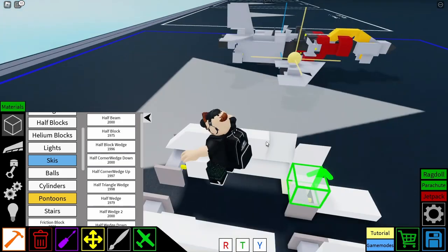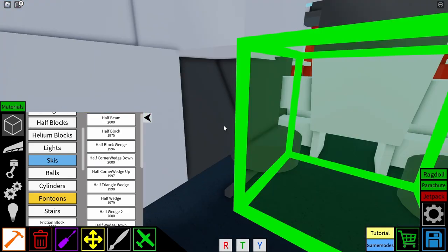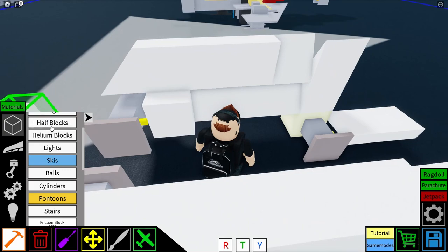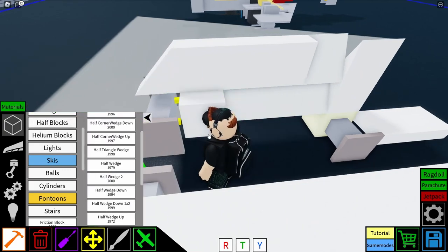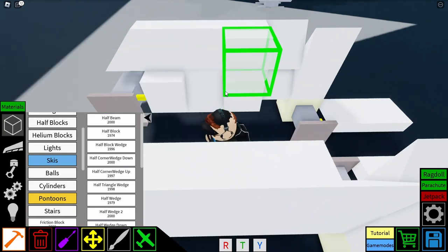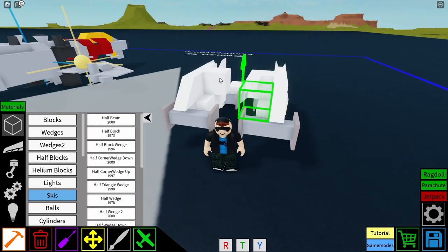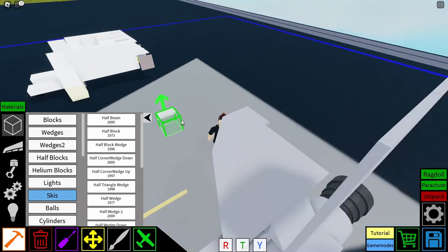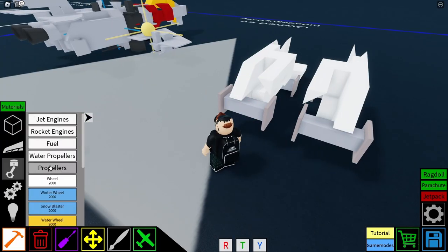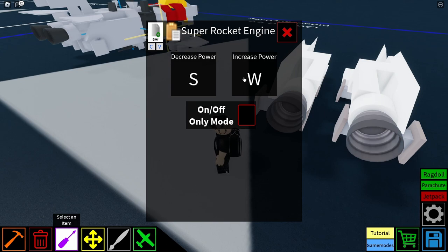Then in here we have half blocks. This one's going to be a pretty quick tutorial because it's quite simple in its design. Two ballasts — super rocket engines for the back, or whatever you want. You can probably switch them out with jets. Left shift and left control for the throttle.